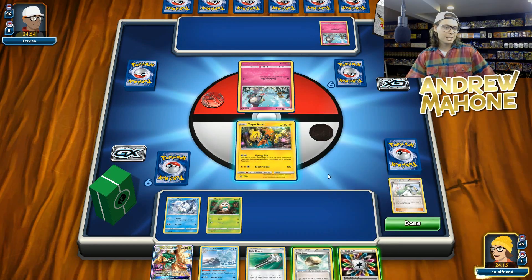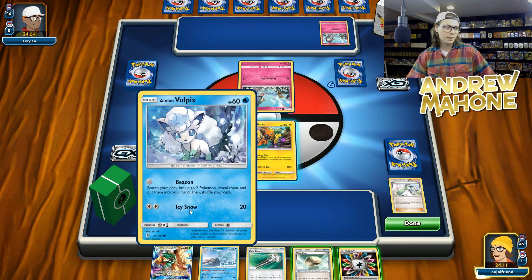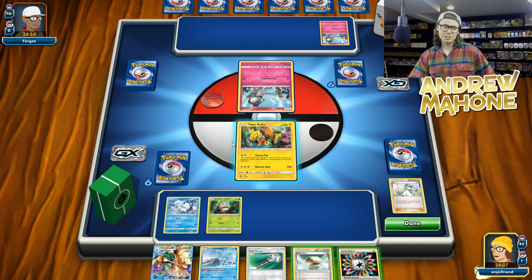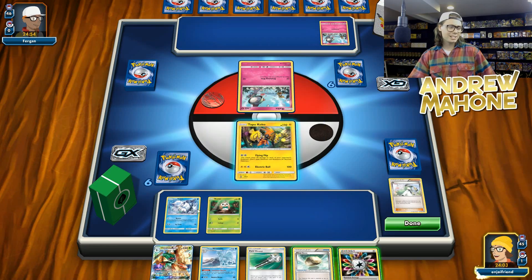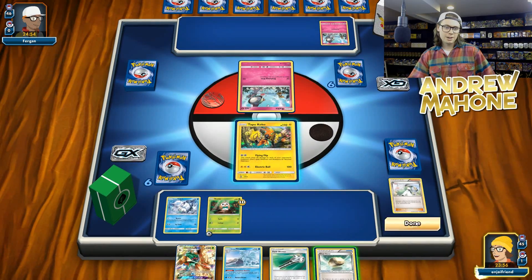I don't really see this Rainbow Energy going too well anywhere on the field right now. It could go on the Alolan Vulpix, and I could maybe next turn evolve into Ninetales and start attacking, but I don't really love that considering that my hand is dead, so next turn I'm probably going to be using Beacon. So I'll just slap that there for now and pass.